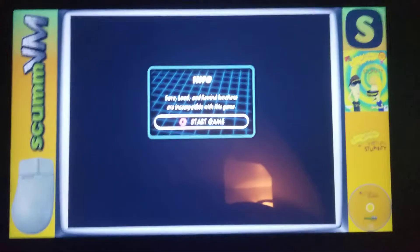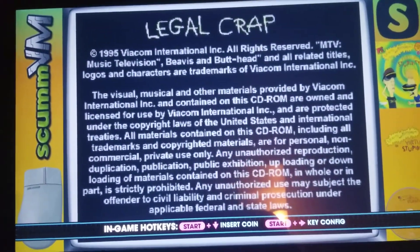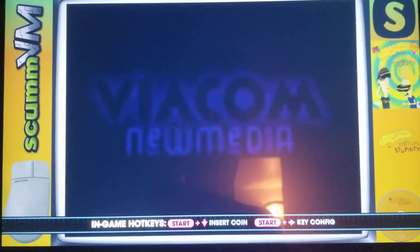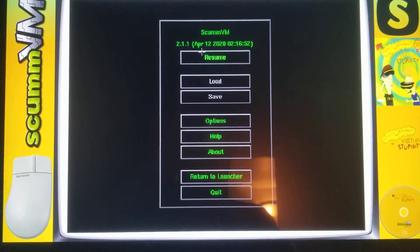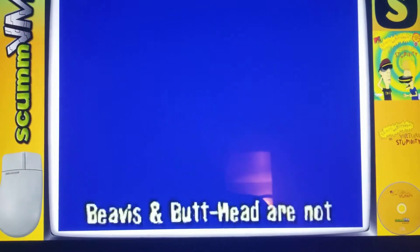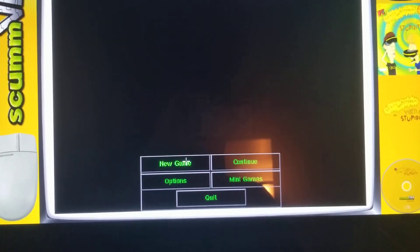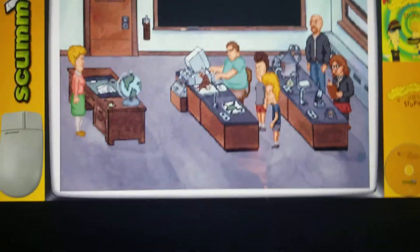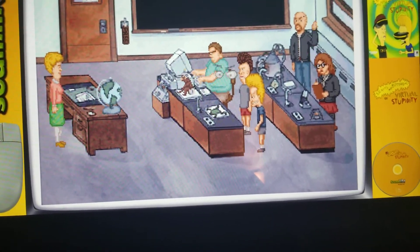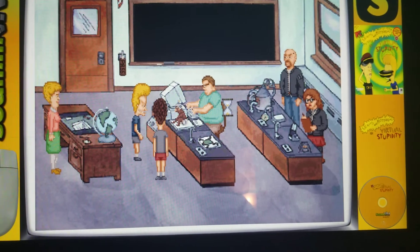We're going to go as shown with Beavis and Butthead Virtual Stupidity. As you can see, I didn't back out or change to the regular add-on or anything like that. I'm at the proper format because you do see the add-on tools listed in there. I always forget I can't skip anything by pressing start because it goes to that menu. Beavis and Butthead are not role models — not even human, they're cartoons. Let's get started, people. Here I am — well, there I am. What a dog.